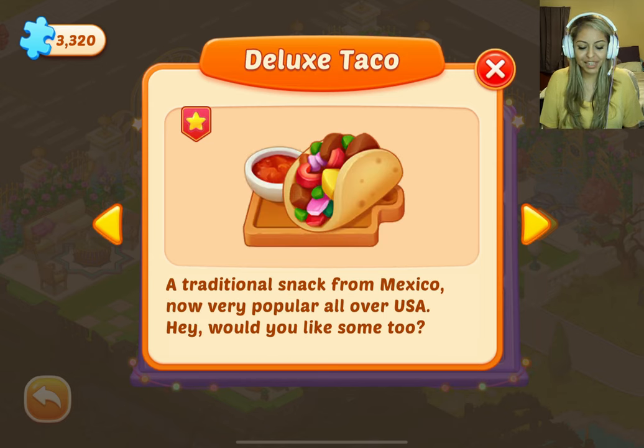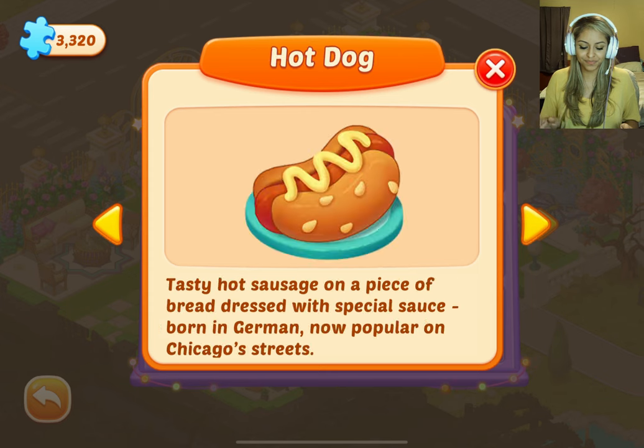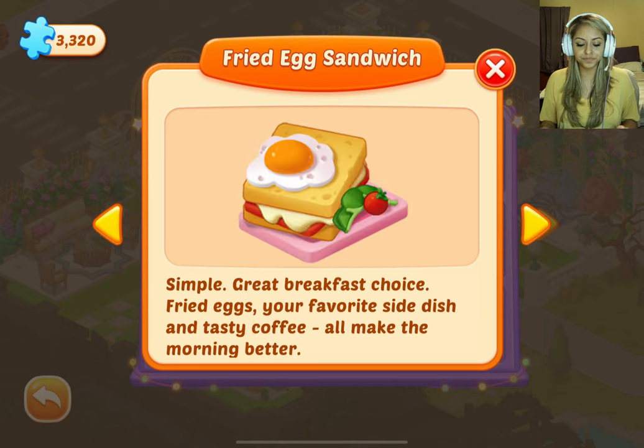Cheeseburger — yummy bread, juicy meat, and tangy cheese, all in a simple yet tasty cheeseburger which brings a lively day. Hot dog — tasty hot sausage on a piece of bread dressed with special sauce, born in Germany, now popular on Chicago streets. Fried egg sandwich — simple, great breakfast choice. Fried eggs, your favorite side dish, and tasty coffee all make the morning better.